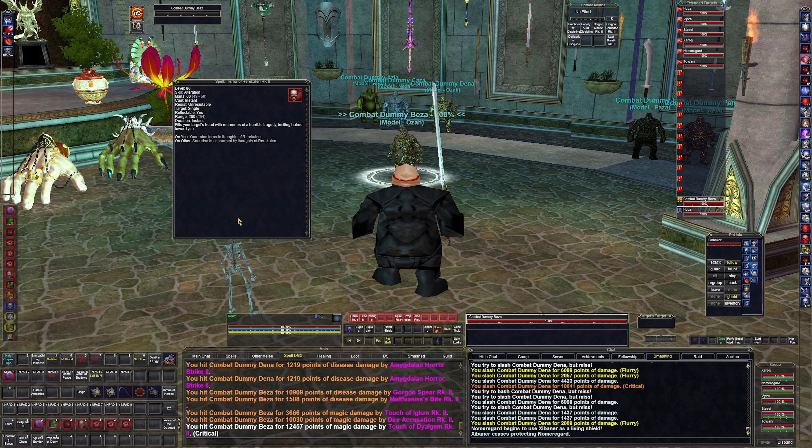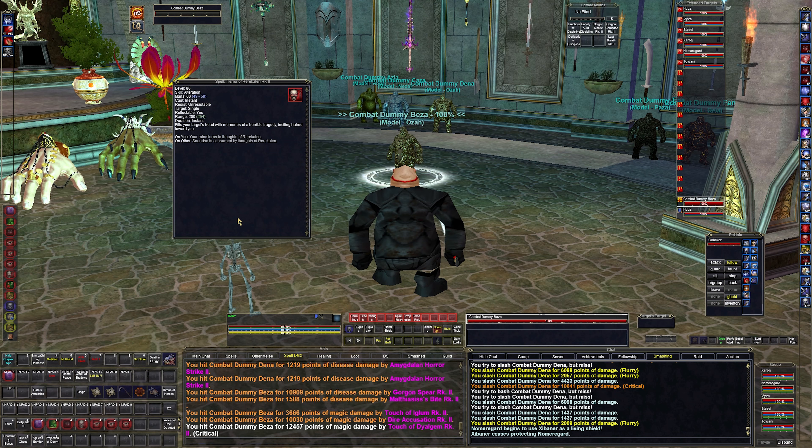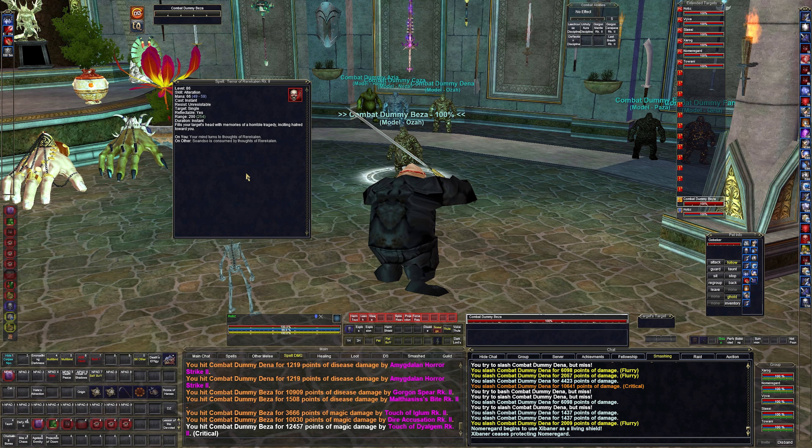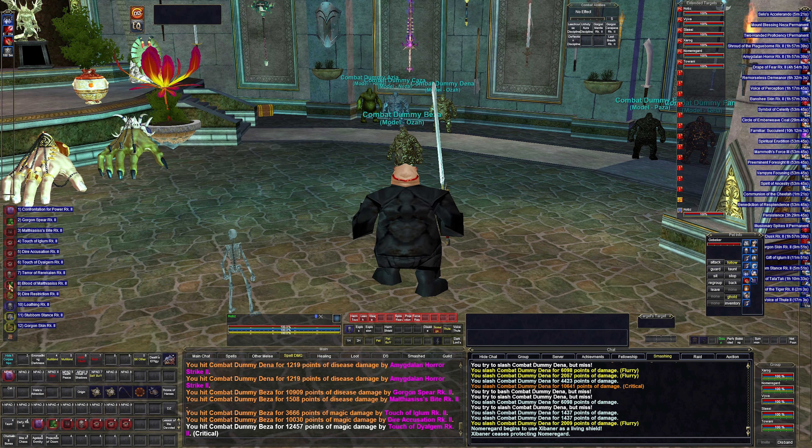Next up I have Terror of Rarecarolyn. This is an instant cast hatred spell — essentially a jolt. Instantly I will have more hatred than anybody else when I cast this. Just boom, instantaneously cast it. It's a nice spell — you get it at 86 and it only costs 66 mana, so it's practically free.